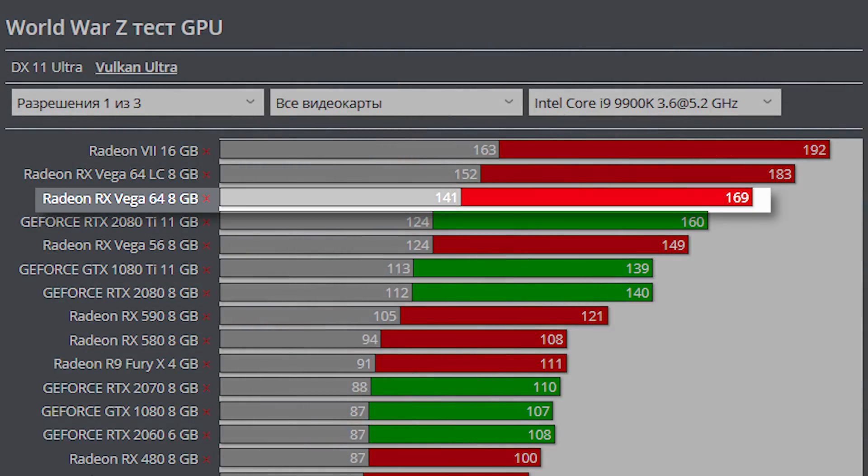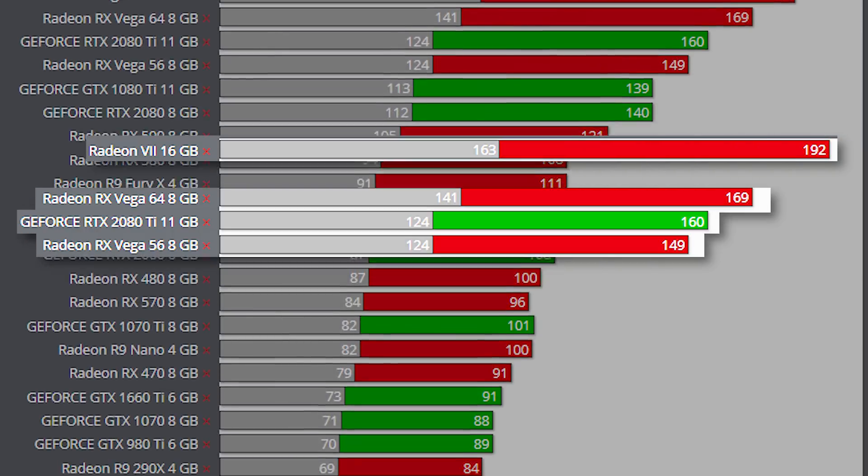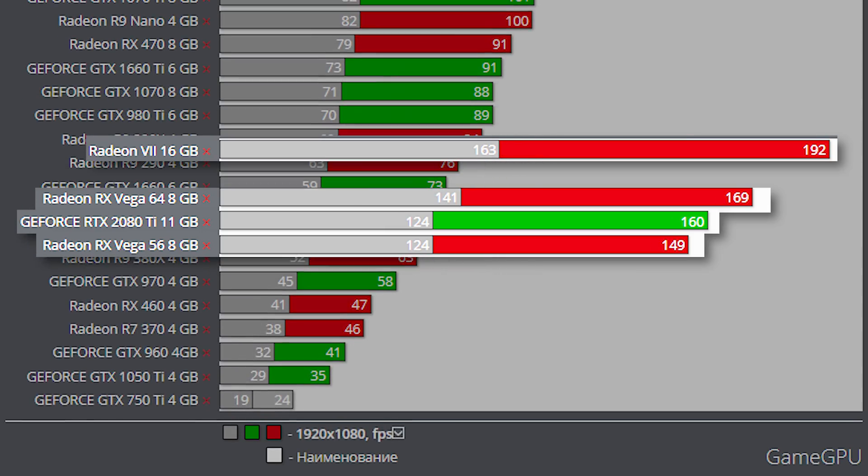The Vega 64 can get 169 FPS versus the 2080 Ti's 160. If we bump up to a Radeon 7, we're looking at 192 compared to the 2080 Ti's 160. And the Vega 56 isn't far off from the 2080 Ti with 149 FPS. The Vega 56 beats all of the rest of NVIDIA's graphics cards besides the 2080 Ti.